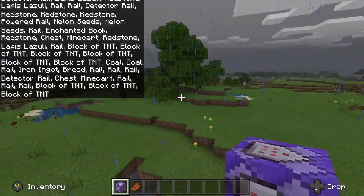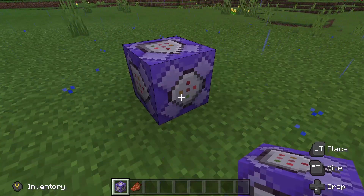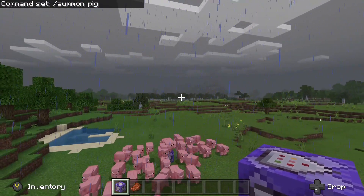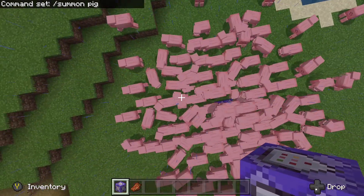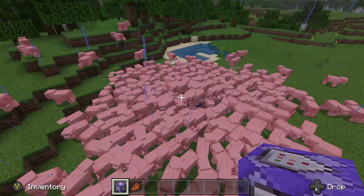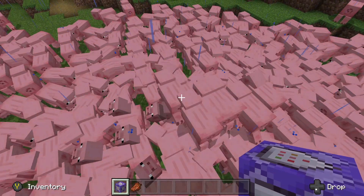So let's place the command block down here and enter /summon pig. We've got a pig! Set it to 'Always Active' and you've got yourself a lot of pigs — it just spits out pigs, lots and lots of pigs. Then when you have enough pigs, just get rid of the command block.